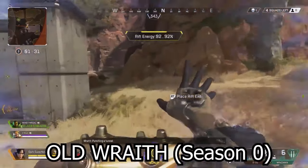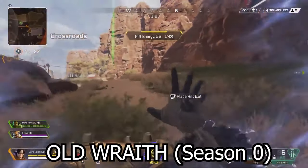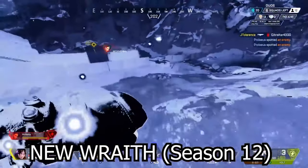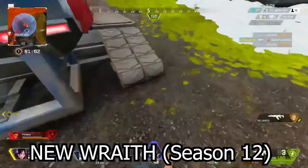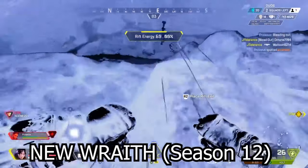Wraith once possessed an instant ability that served as a convenient escape mechanism — an Apex get-out-of-jail-free card, so to speak. However, its effectiveness was limited by the shorter duration of invisibility compared to her current capabilities. Despite this, having an instant ability that allowed her to briefly go invisible for repositioning was quite advantageous in the earlier days of Apex.